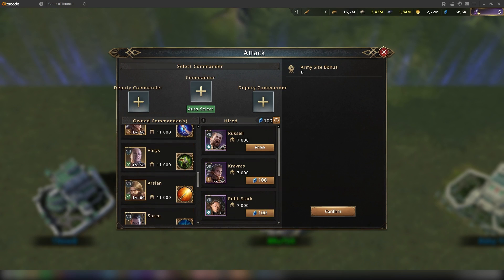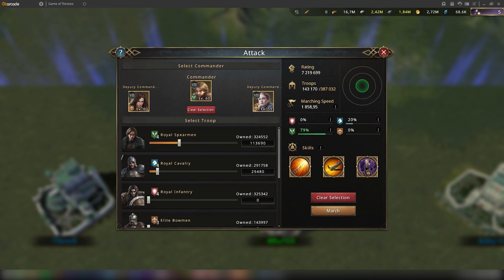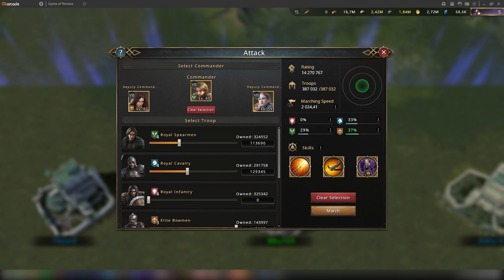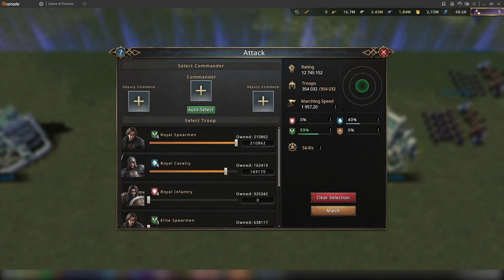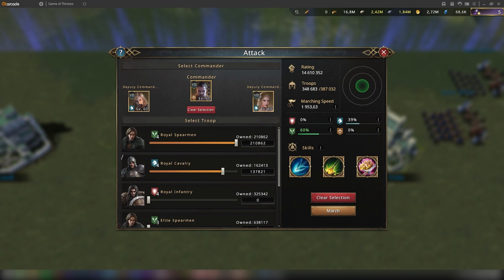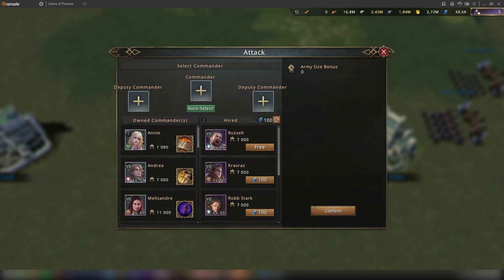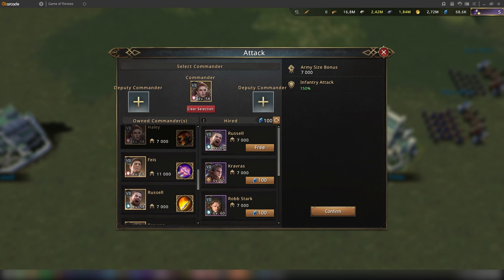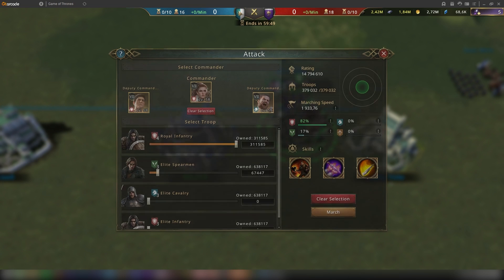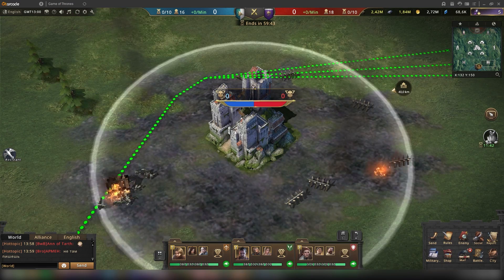You can select three commanders per army and your usual army size from troops. Please note that army buffs, or any buffs that you can apply manually or that are being shown in the overview where you can see the buffs, won't apply for City of Winterfell. This means that the total attack buff and the army size increase won't have any effect in the event, unlike AOTD or Alliance Conquest.